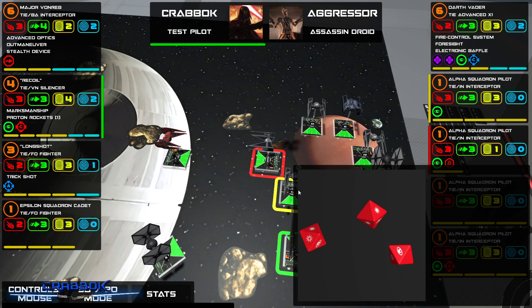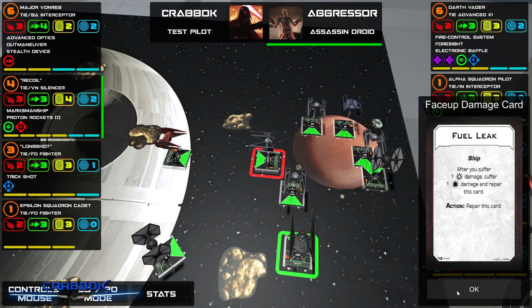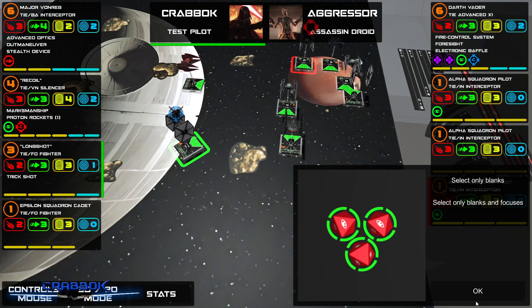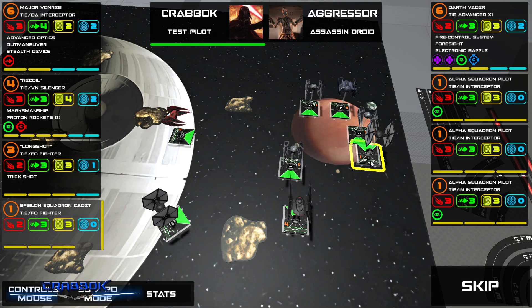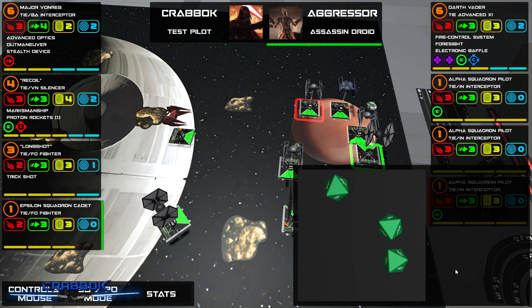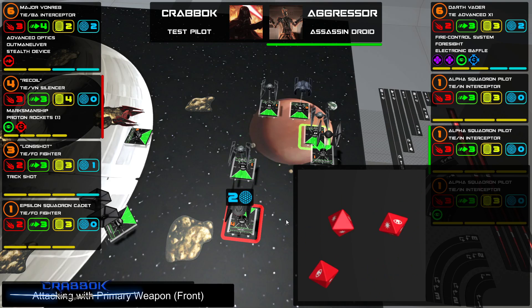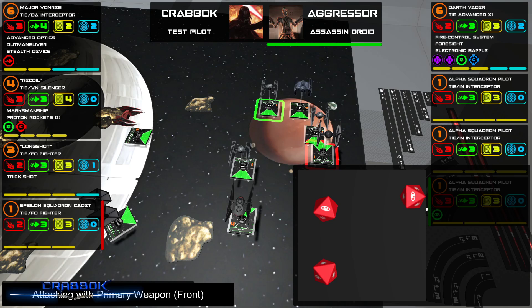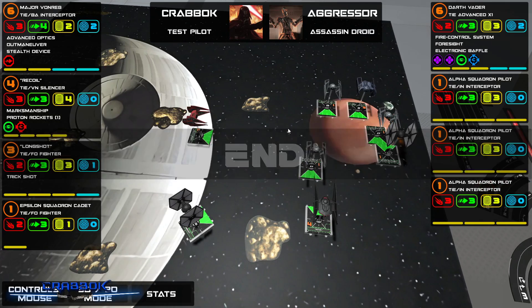Recoil — I feel like I've got to go for this guy right now. That's really good. I've got to kill that interceptor before he hits Vonreg. We wanted this guy, don't we? I get an extra die — let's target lock, let's get everything. That's terrible. He had a good defensive roll anyway. We're going for that same guy. Of all the times I could have used a couple of crits — that's a heck of a roll on Recoil. At least we block two. Nothing and nothing. End of combat — I did take down one ship.